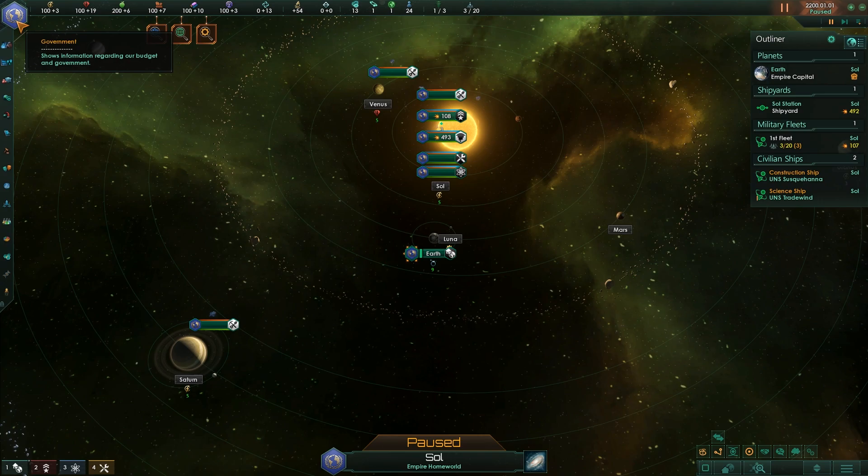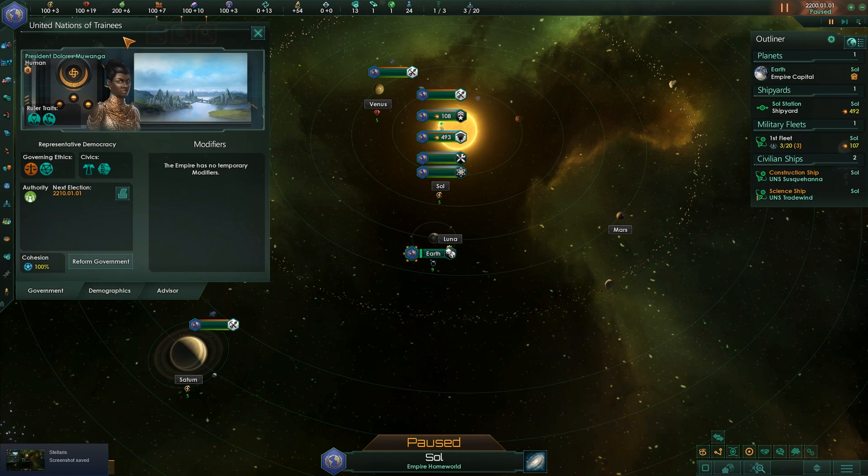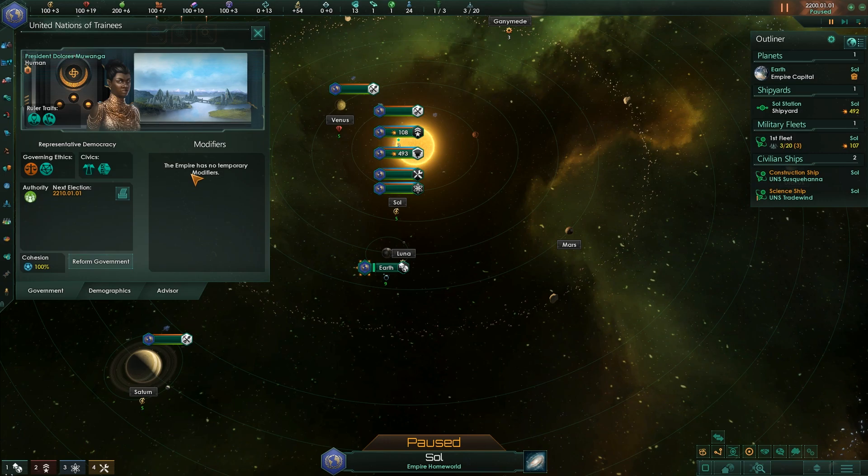Government. How do you govern your people? How do you interact with them? We can see our nation name — we can change it. We are the United Nations of Trainees now. We can see our president, Dolores Mwanga. She is a human female, skill level two out of five. We'll talk more about that in the colonization and research modules. She also has some traits — we'll talk about traits in another module, but we can see the effects of these traits. Tooltips are your best friend in learning this game.